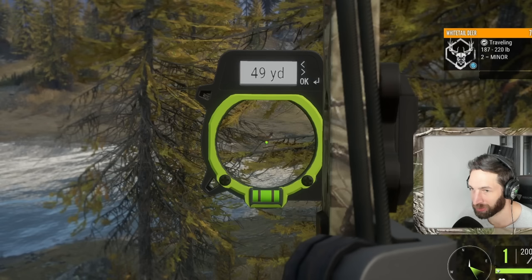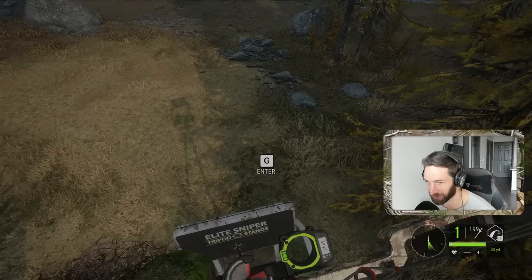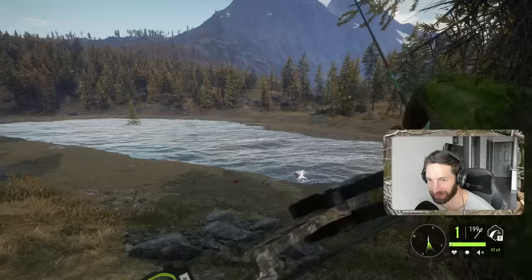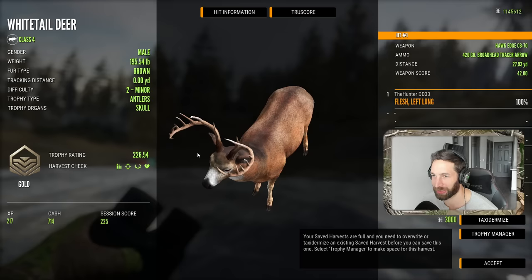Holy, back to back beautiful whitetails! That was a very difficult shot - I didn't want to hit that lower branch there, but I knew we could definitely go right through it, so I held right on it and we went right through that pocket and smoked that giant buck. What a tough hunt right there. Here's our first whitetail down - 226 gold, took a quartering left lung shot at 27 yards out, kind of a pretty awesome shot actually. Great rack on that buck as well.